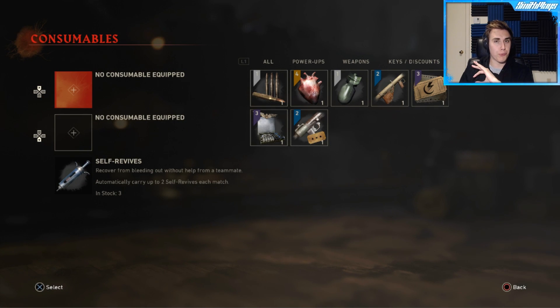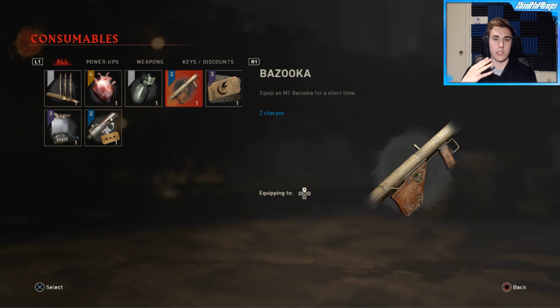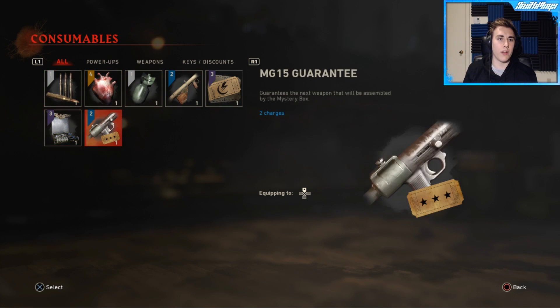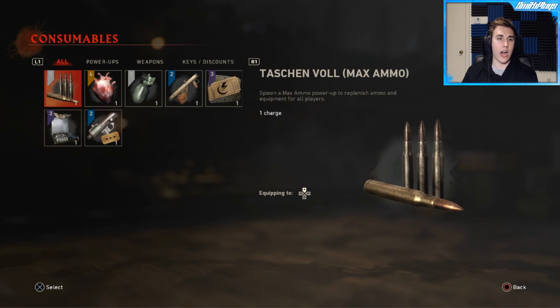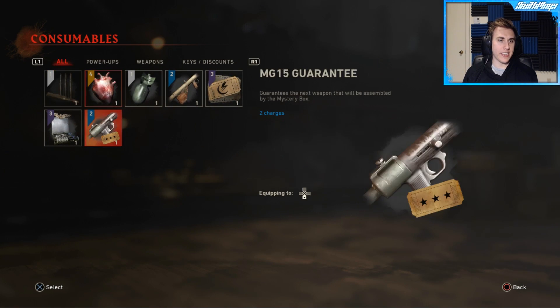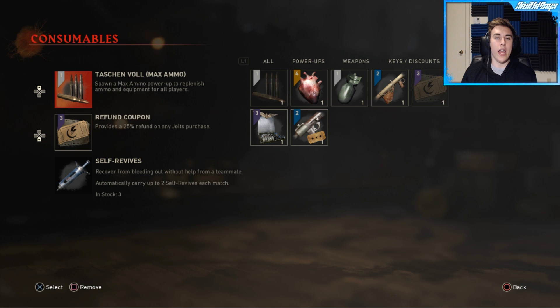We've also got consumables which is the true replacement for Gobblegums. Instead of having your classic five Gobblegums that you either carry with your cards or spawn in with a machine, you actually just have them in your game. You've got things like spawn a max ammo, spawn a nuke, spawn a bazooka — kind of wild stuff. These are your one-time use things and you'll actually spawn in with a set of ten of them, which is really nice. But they are consumed — once you use it it's gone. As a pro tip, you can dashboard and save them but then you don't get XP. You can equip two of these, like a refund coupon that provides 25% off on any purchase, and you've also got self-revive — in solo or in a game if you go down you can actually use two of these per game and it just automatically revives you.